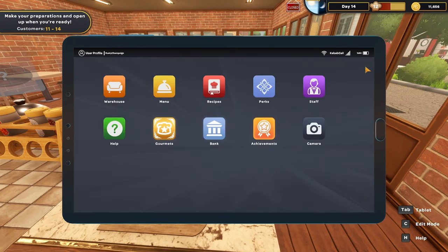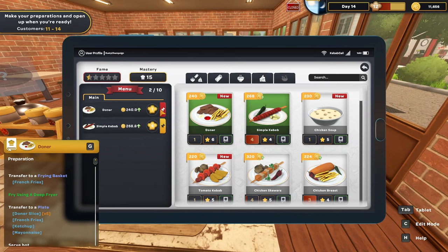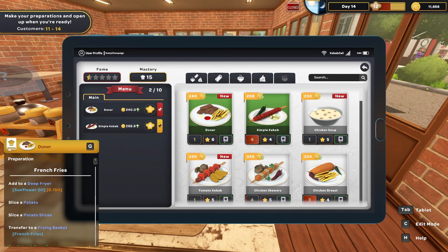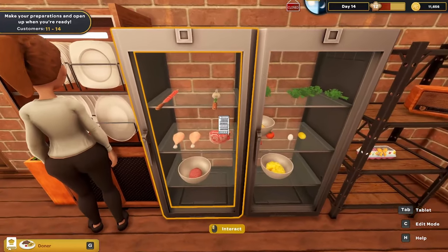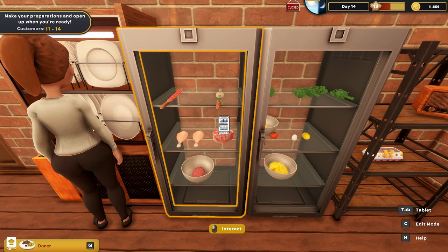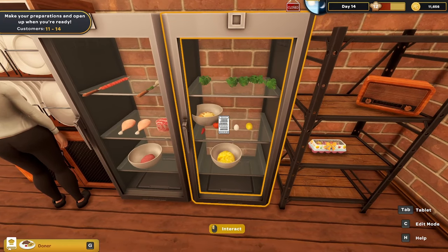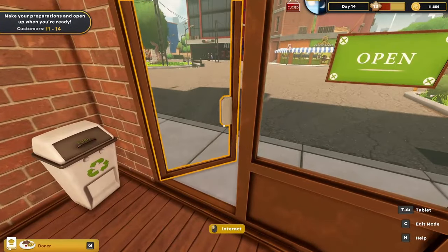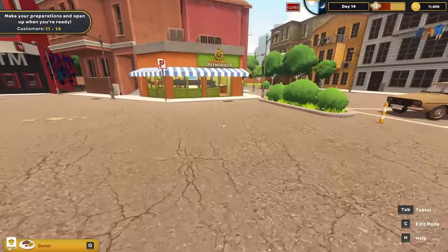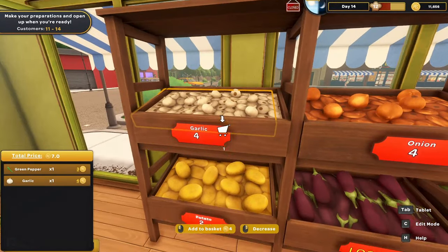Going back to the menu to add kebabs and the donor dish. I still have kebab stuff but need one more green pepper, one more garlic, and two potatoes. Looking at the donor recipe — you need to slice a ribeye. I'm almost positive I still have a whole ribeye, and yes I do.